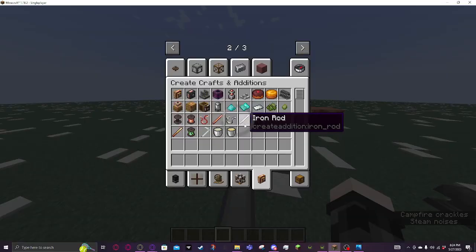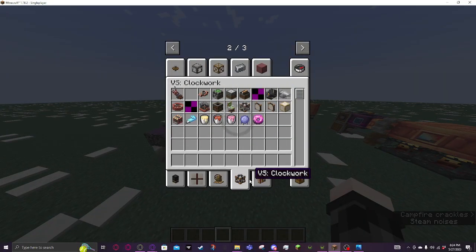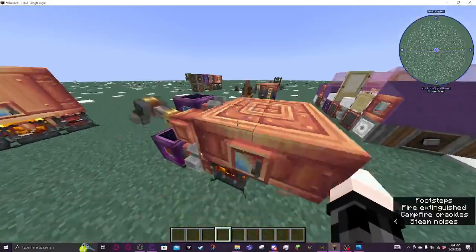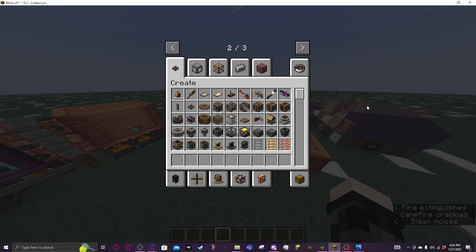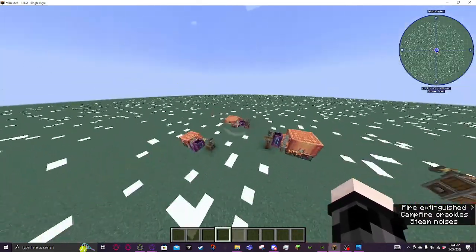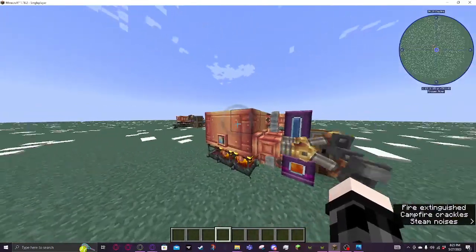Overall, there's a lot you can do with Valkyrian Skies. It's mostly meant for airships and planes, but if you get creative you can do pretty much anything. It works really well with Create because you get movable physics objects and then all these super cool engineering projects you can work on, like steam engines.